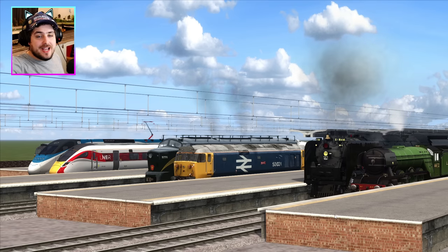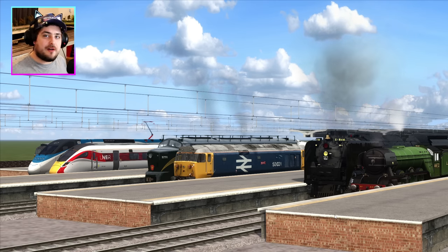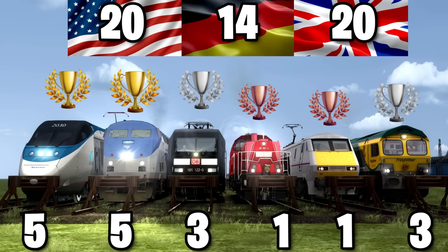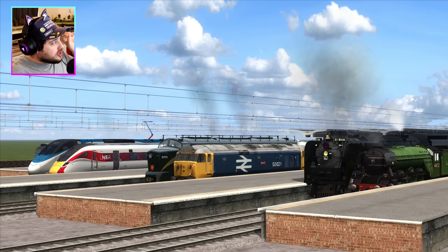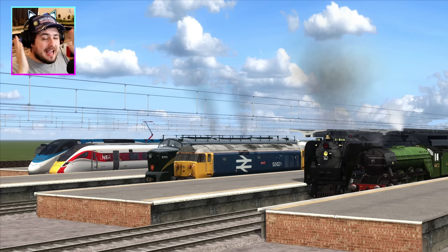Hello and welcome back to Train Simulator Classic and the final showdown of the World Cup race. In the last video, the United States and Great Britain tied at 20 points, and Germany only had 14 points, putting Germany automatically in third place. We have a tie between the United States and Great Britain, so we need to determine a winner — and that's what this video is all about.